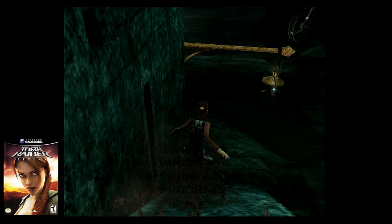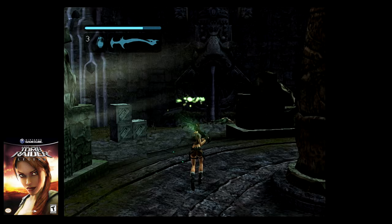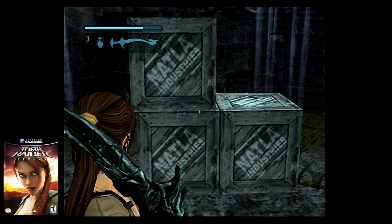Nowadays, that's very debatable. Lastly, in the final battle, if you carefully look at the boxes near the pillars, they say 'Natla Industries.' This is a reference to the very first Tomb Raider game, and what would allude to the next installment, Tomb Raider Anniversary.